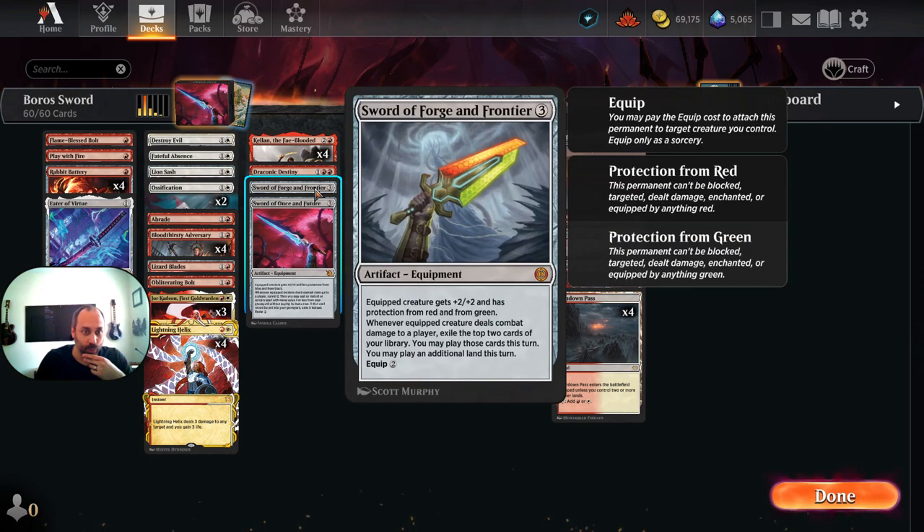Then we'll skip to Sword of Forge and Frontier. It is the lesser of the swords in this deck, but sometimes it's great. You get pro red, pro green, +2/+2. Whenever a equipped creature deals combat damage to a player, exile the top two cards of your library — you may play those cards this turn, and you may play an additional land this turn. So if you're dealing damage with Sword of Forge and Frontier, you're getting a solid bit of value. And obviously if it's equipped to Kellan, even better because you've got double strike. We'll get to some other ways this deck can give creatures double strike beyond Kellan.